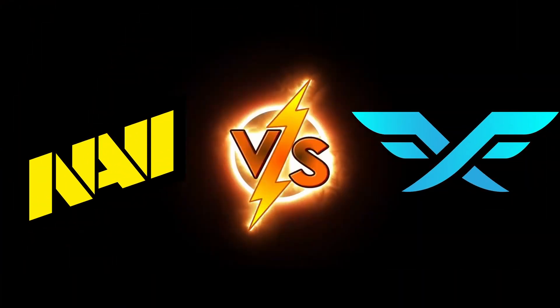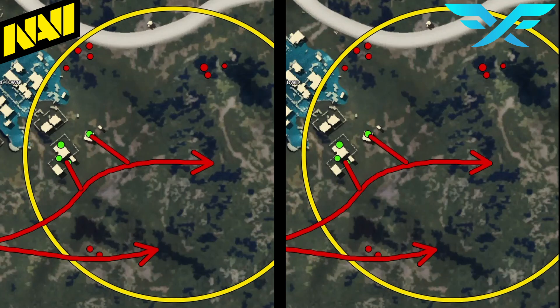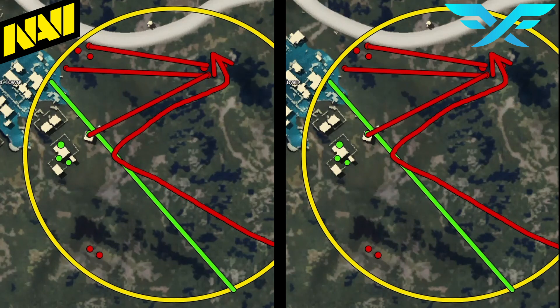Now let's look at these two teams side-by-side and compare. Similarities: both teams stand firmly in their chosen positions, making sure to take out whatever team is nearby. This is usually done before other teams start rotating, allowing them total freedom to determine their boundary. Both take up to one third of the zone, both push teams into others, and both take as many kills as they can through third parties and rotations.